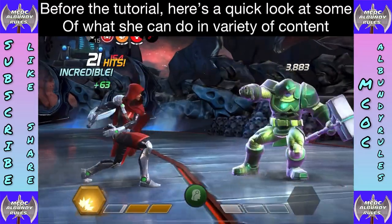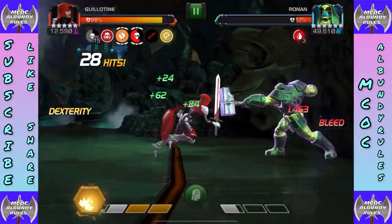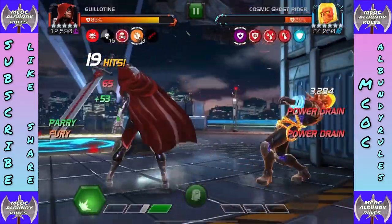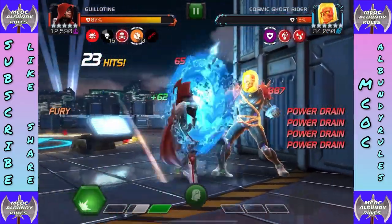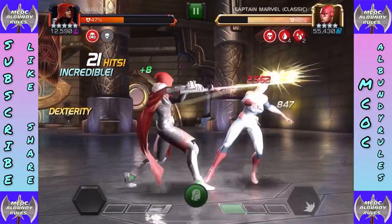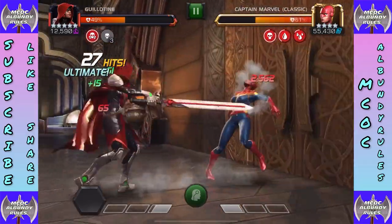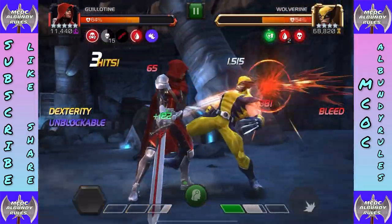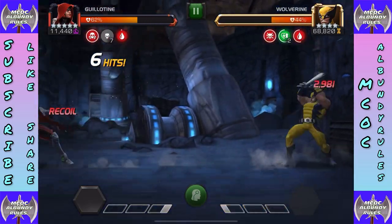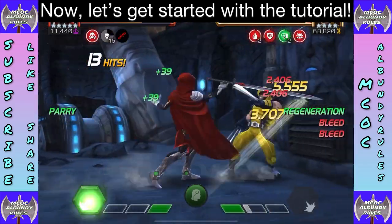Welcome back everybody to MCOC Al Bundy Rules. I got the Guillotine original after-buff tutorial. There was a lot of hate on her before the buff came out, and people are doing the same thing they did with the Hood — judging before giving her a fair chance. Here's some gameplay from event quests, Act 7, and other content showing she can do good damage and has good uses.